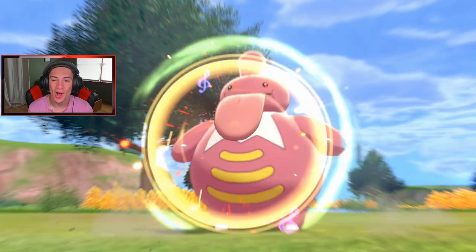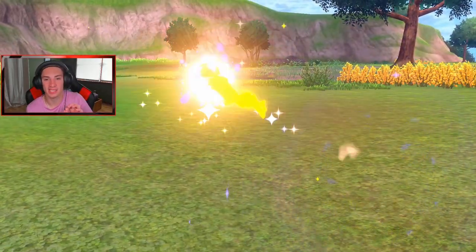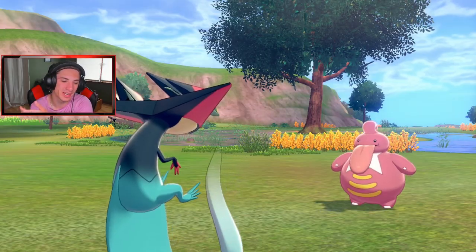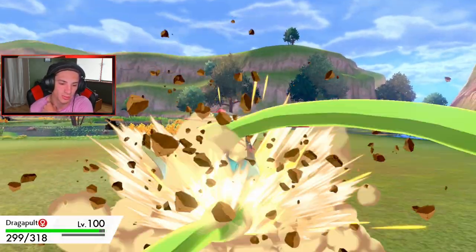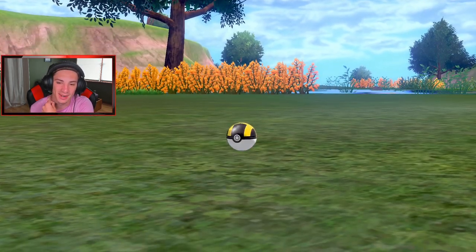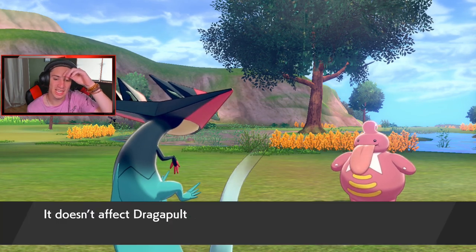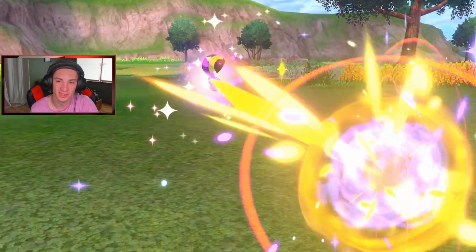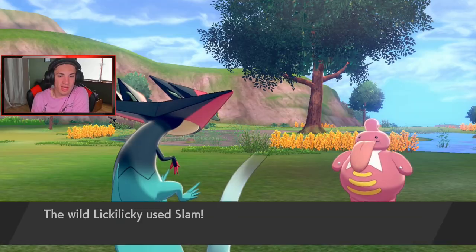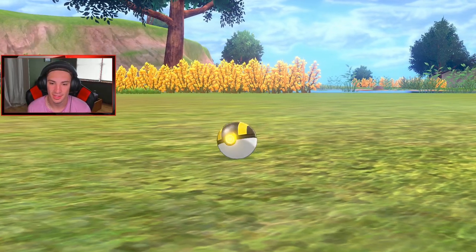Oh no, it's belly drumming! It went down to half health though, so that's actually good for us. I saw this thing in my box as a Lickitung and thought you had to trade to evolve it, but then I just saw this wild Lickilicky and had to catch it. Three shakes! Power Whip is physical so that might do some work on us. Three shakes again — this thing is the three-shake king. Slam doesn't affect me. I'm not leaving without this Lickilicky — I think it's a rare spawn here.